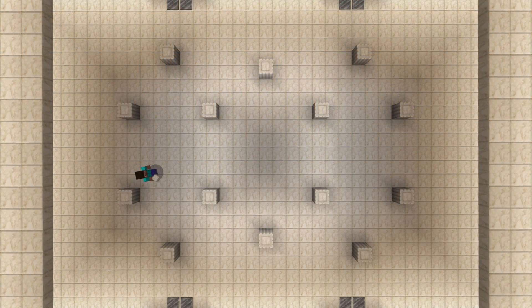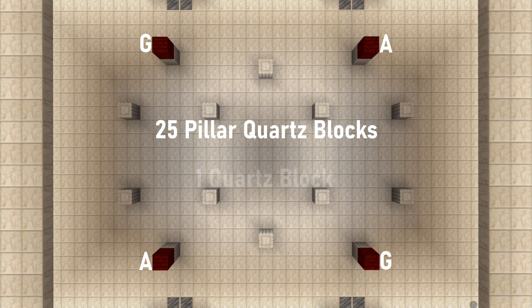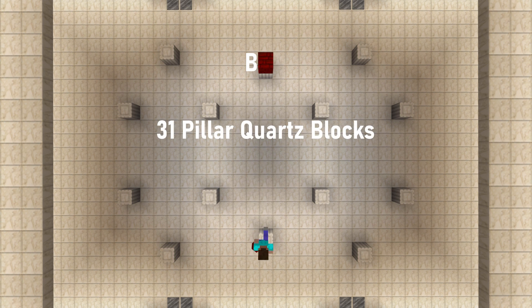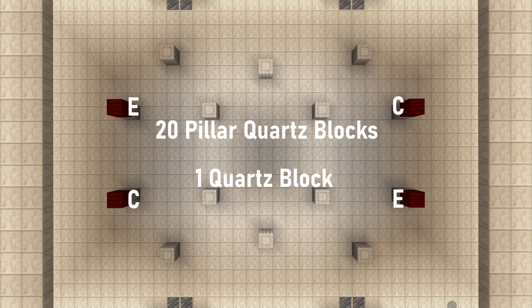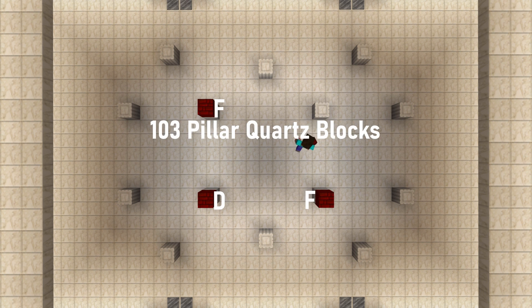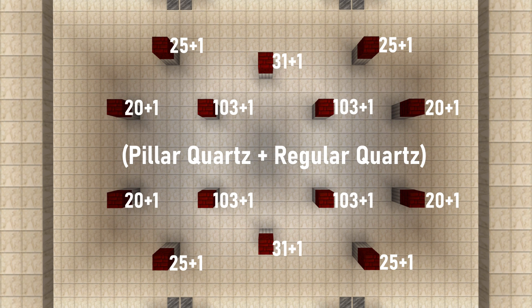Remember the pillar bricks we assigned letters to at the beginning of the video? Now is when we build them up to their appropriate floor. Here's how many bricks to add vertically to each: to both A columns and both G columns, add 25 pillar bricks vertically, then top with one regular quartz brick. For both B columns in the middle, add 31 pillar bricks and top with one quartz. For both C and E columns, add 20 pillar bricks and one quartz slab. And finally, for both D and F columns, add 103 pillar bricks and add one regular quartz brick. Feel free to pause the video here to use this visual guide as a reference.